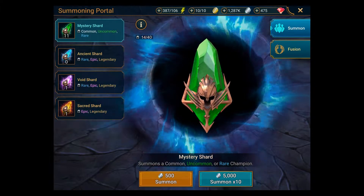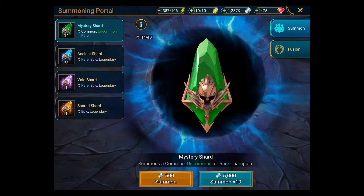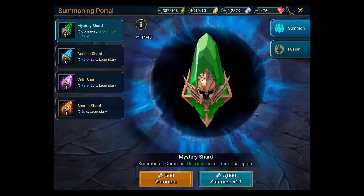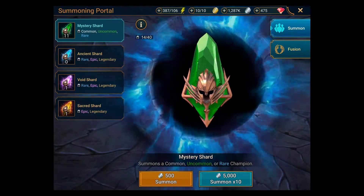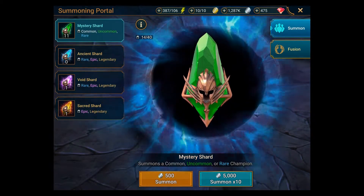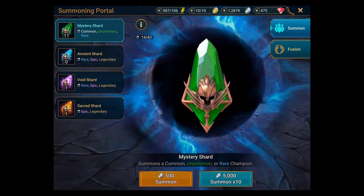When you're summoning characters in the game there are four types of shard. There's the mystery shard, which is the most basic — you get a lot of those and you either get common one-star, uncommon two-star, or rare three-star. That's the maximum rarity you can get from a mystery shard.